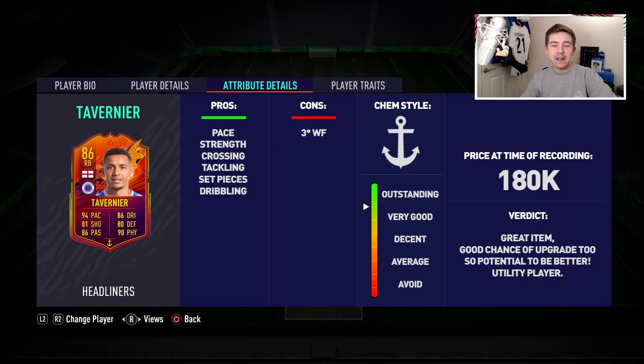After a couple of outings with this Tavernier card in the club, what is the verdict? Well, surprise surprise — I think it's a very good card, a very, very good right-back option. I get the feeling a lot of people will be trying different ways to get this guy into their teams, and I feel like a lot of people will pull him off chemistry as well — maybe just go through a soft link off Joe Gomez. I think you'll see that a lot in Fut Champs this weekend and going forward.